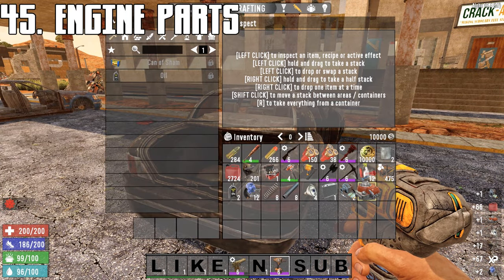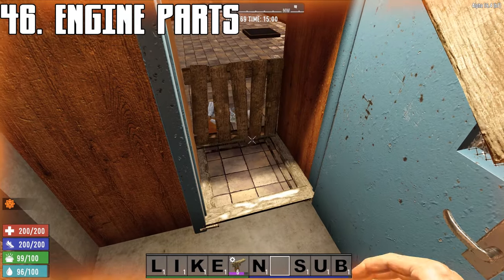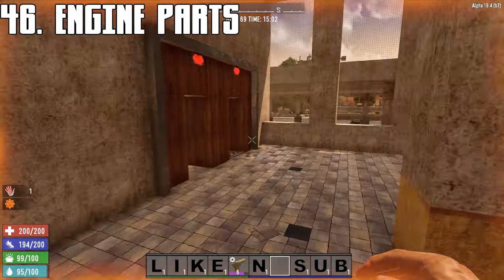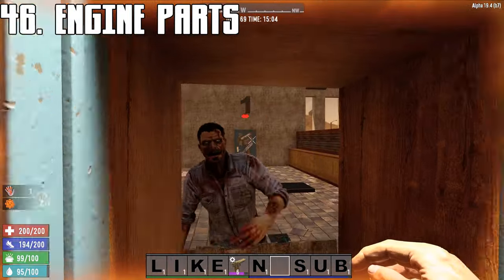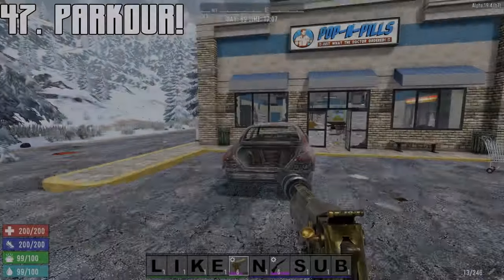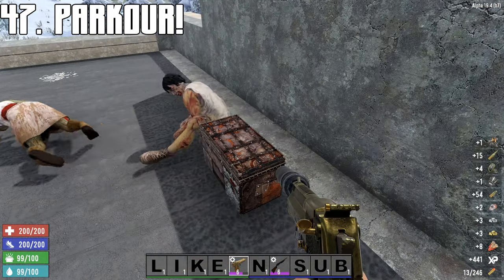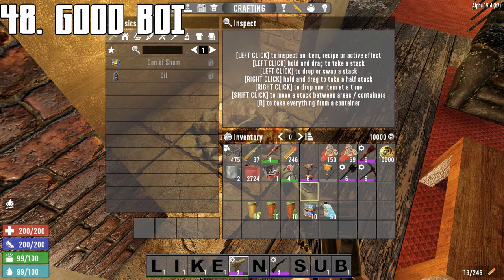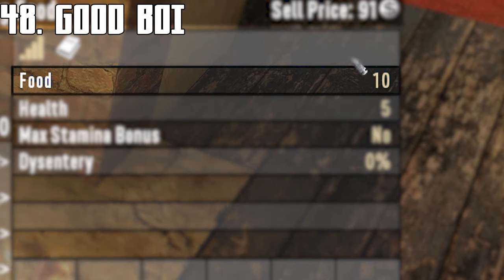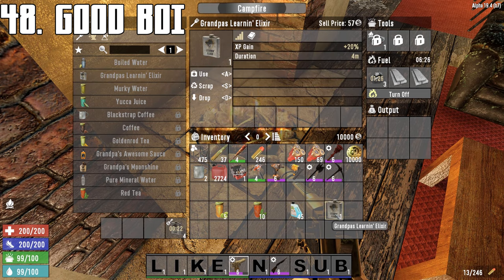Engines scrap for 30 mechanical parts. Place a hatch on the ground in front of doorways for an improvised fighting position. Parkour is a highly underrated perk. Dog food is not great for hunger, so save your dog food for Learning Elixir. Learning Elixir is a powerful consumable for boosting XP gain — great for horde nights or building days.